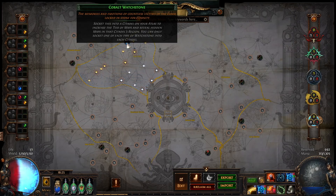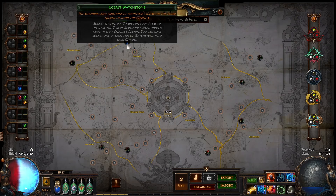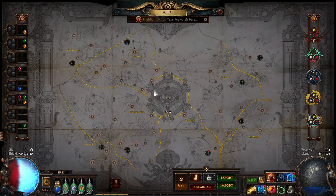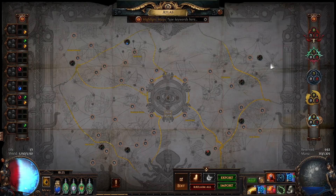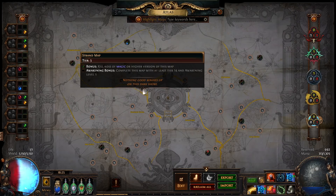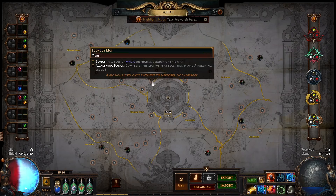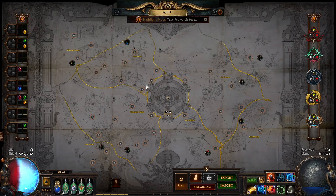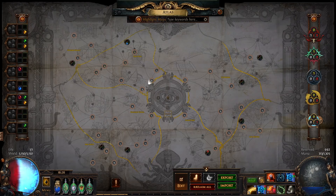Let's say you have that one watchstone: you put it in a safe region, and while you're rushing to the remaining corner regions you'll be doing tier four maps, maybe tier five maps if they drop. Meanwhile, the region where you socketed the watchstone will have tier four and tier five maps unlocked and dropping for you naturally — so you're building up your map pool for the future region you'll be running while you complete the remaining three watchstones.